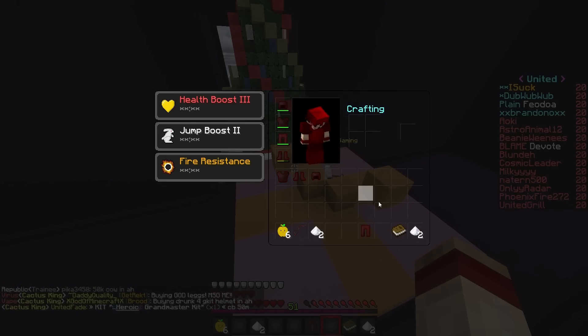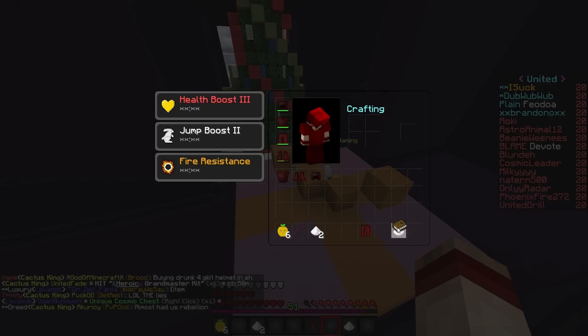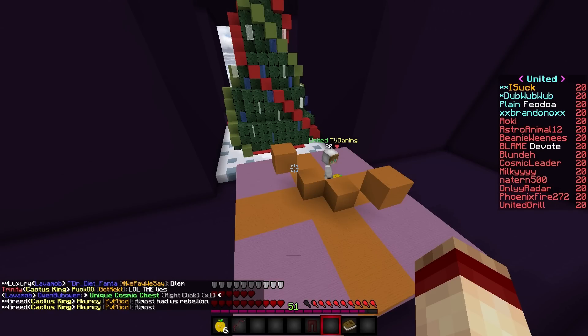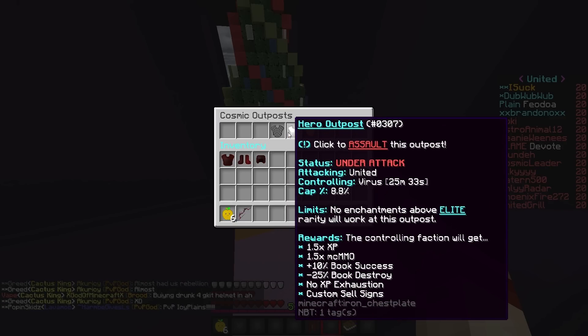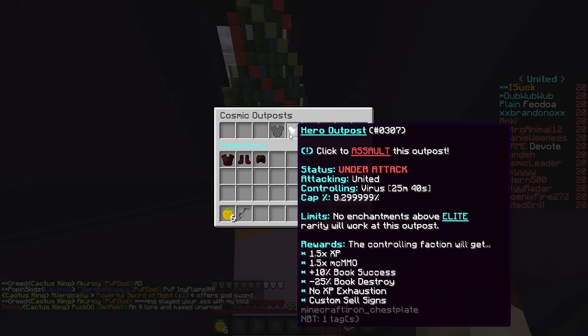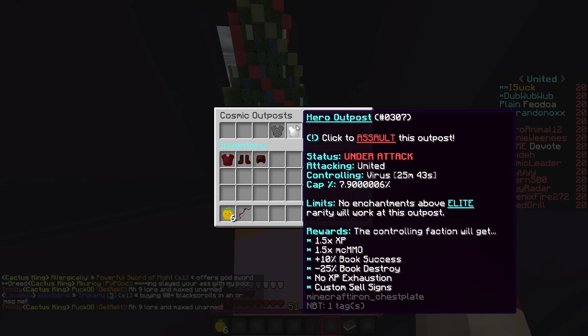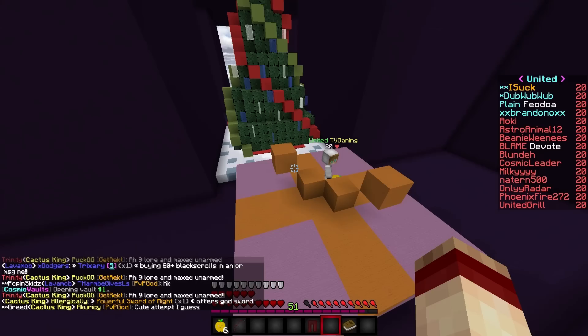Alright, guys, a lot of things are going down right now. But we have a bunch of dust here that we actually got from AH, and also from that enjoy chunk guy. We're gonna put this on here, and now our book is up to 90%. And I think we're capping the hero outpost, right, TV? I'm pretty sure we are. Oh crap, I think it's getting bought right now. Oh, jeez. I think we're taking it. Let's see. It's going down. Look. Yeah, because they have it. We're attacking it. Oh, wait — should we go over there to help out?